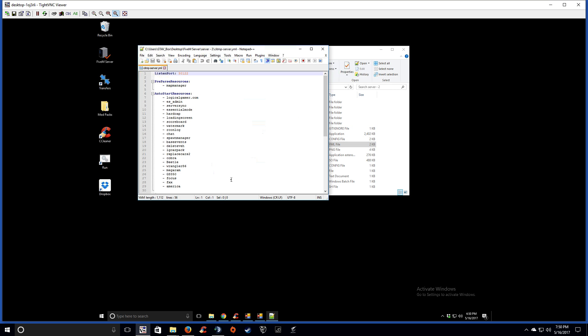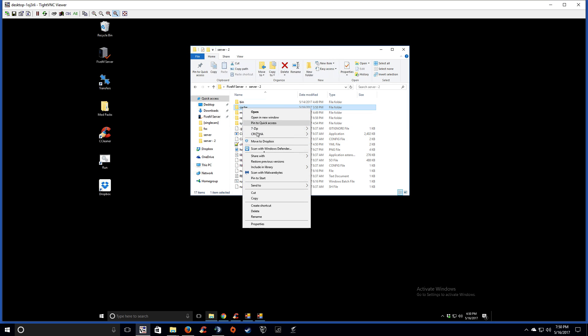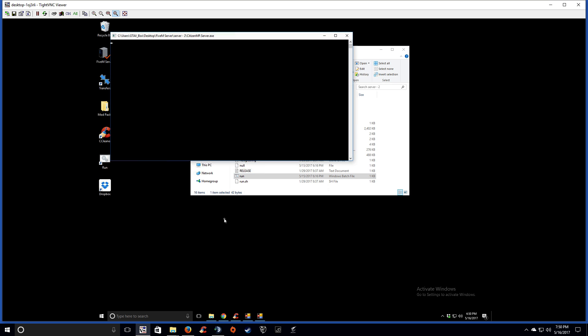It's exactly what it says. Go into your citmp-server.yml, go to auto start resources, and add it as a new resource — '599XX'. Save it. Now that that's done, go ahead and clear your cache and run your server.